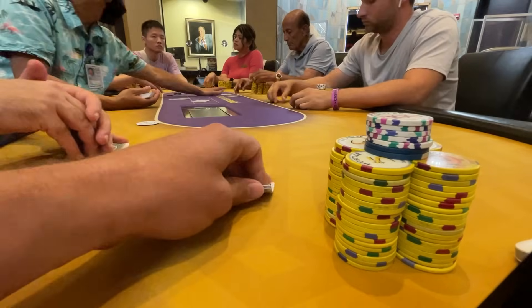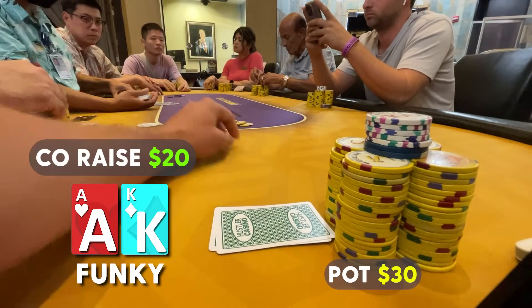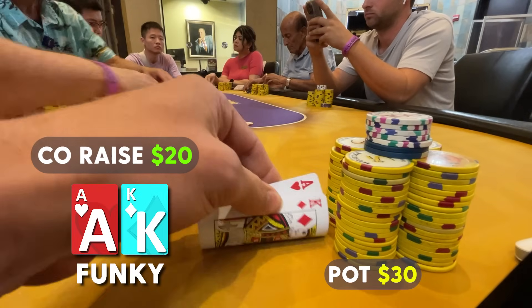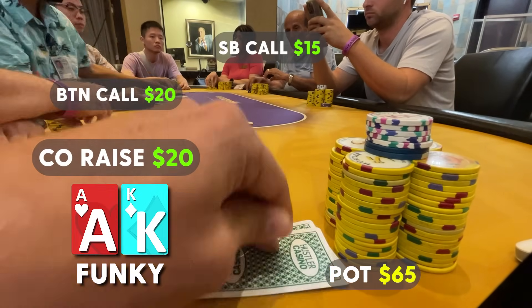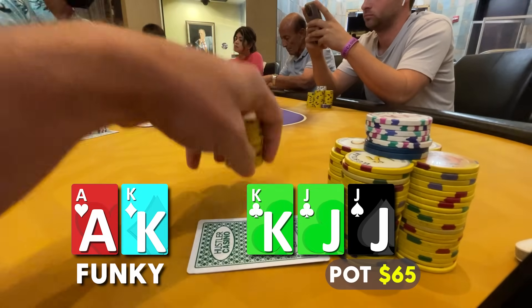On to the next hand. We look down at ace-king in the cutoff. The action folds to me and we start with a raise to $20. The button and the small blind come along, so it's a $60 pot, and we go to a flop of king, jack, jack with two clubs.